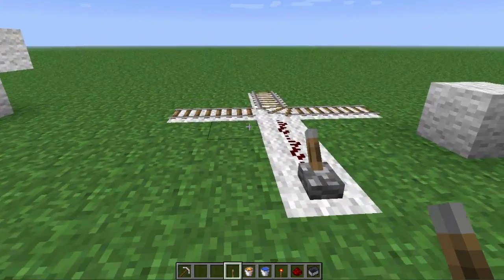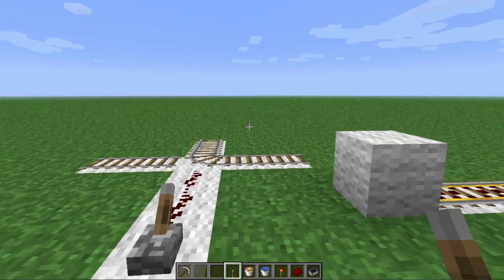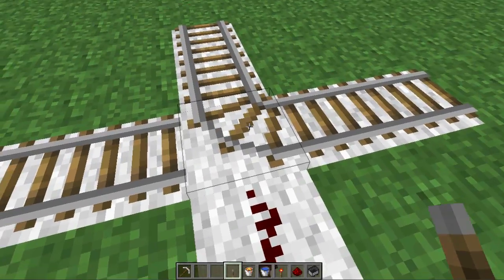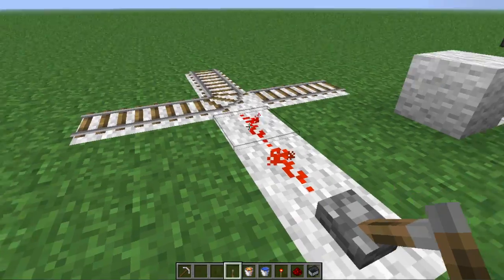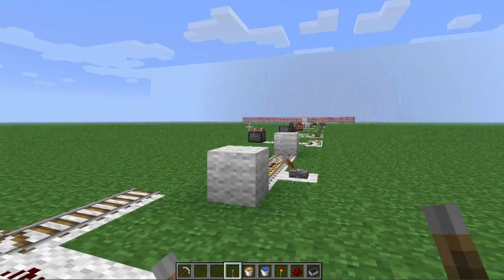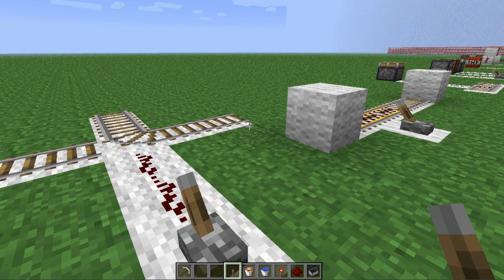One other thing about redstone is it can change or toggle the state of a certain block. For instance, I can toggle this corner piece so it goes the other way. If I click this switch, it goes this way; turn it on and it goes to the other way. This is helpful if you want junctions where you want minecarts to go a certain direction, then switch it and they go the other way.